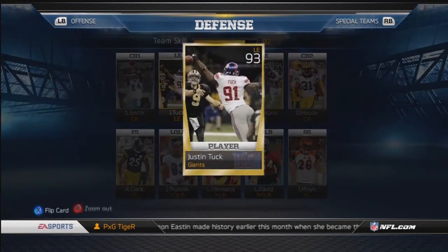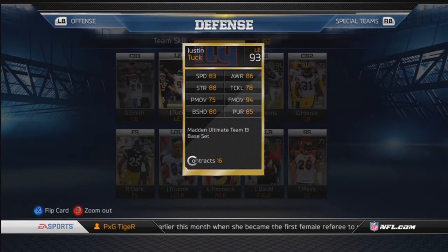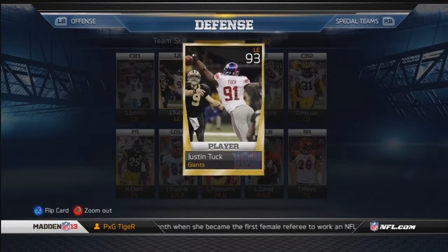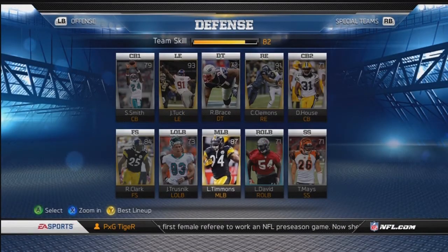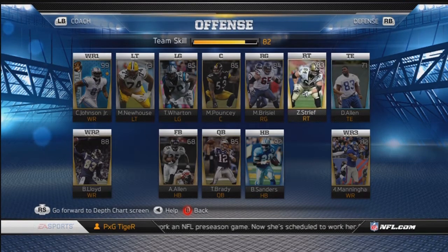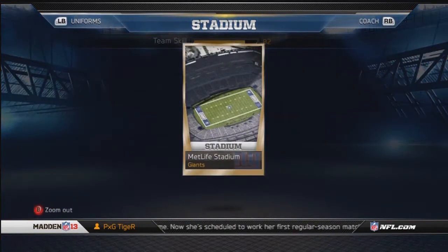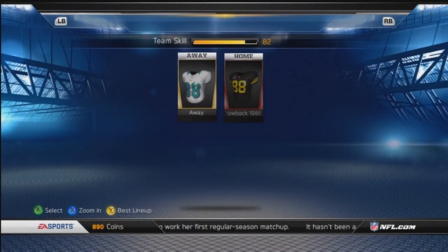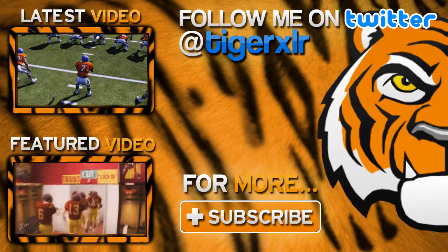I also got Justin Tuck for free — another pass rusher. I bought a bag of Doritos and there was a code inside I didn't even know about. I typed in the code and ended up getting the Giants stadium, Giants uniform — both of which I'll never use — and Justin Tuck. Really excited about that. Two good pass rushers now.